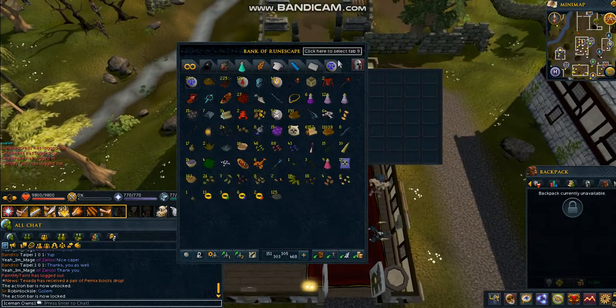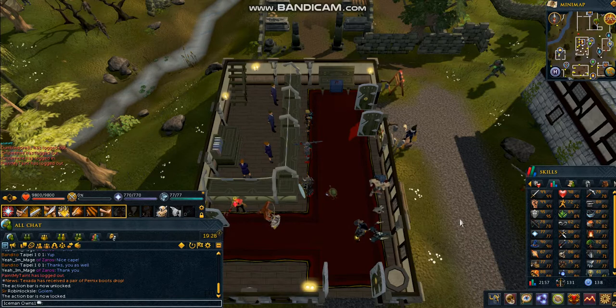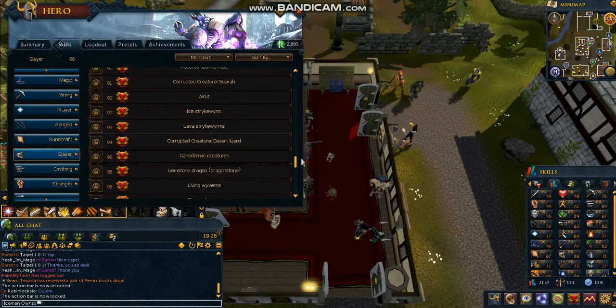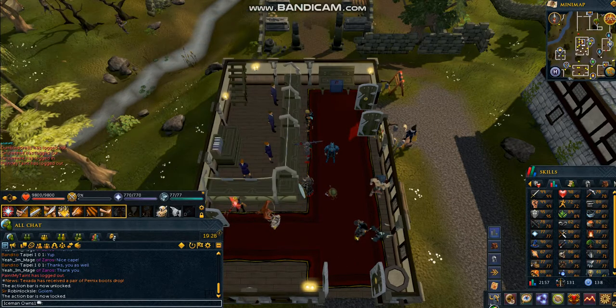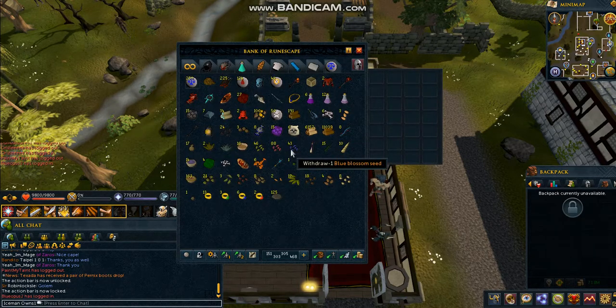So go to your bank. The requirements for this is at least 85 Slayer. Now I know the requirements on the list have it listed as a monster requiring 91 Slayer. However, you can eat a pie that'll boost your Slayer 6 levels, and that'll last — it won't start decaying right away — it'll last for about 5-6 minutes.